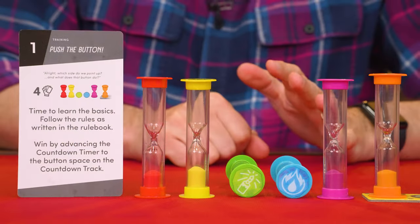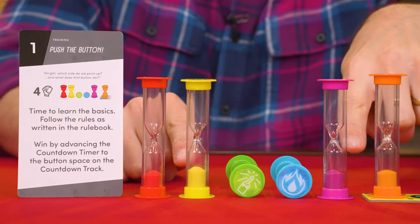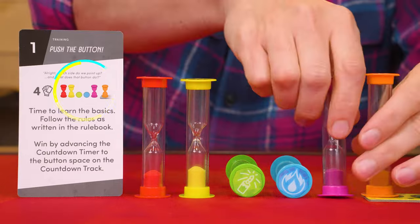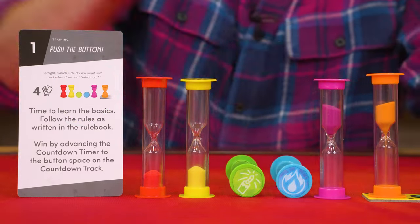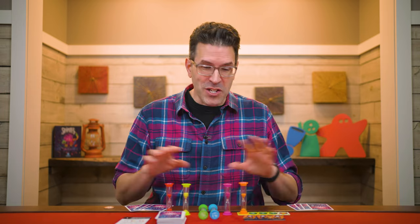Let's begin by looking at how you start the game. First, make sure that all the sand in each timer is settled into its bottom side before you begin. Then, when you're ready to start, flip every timer shown upright on the event so that their sand is now in the top half. Their sand will start draining and the event has started. There's now no way to pause until you either win or lose. But to teach how the game works, I'm going to have to pause things and set up specific situations, so just keep that in mind if you see the sand in different places.